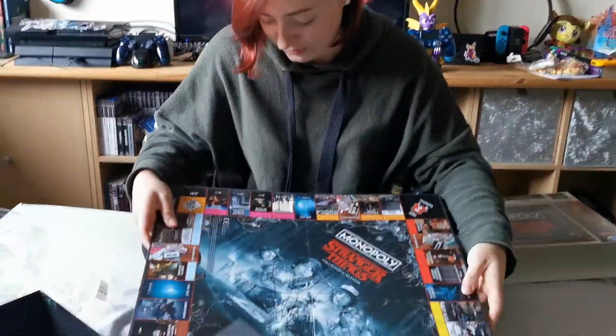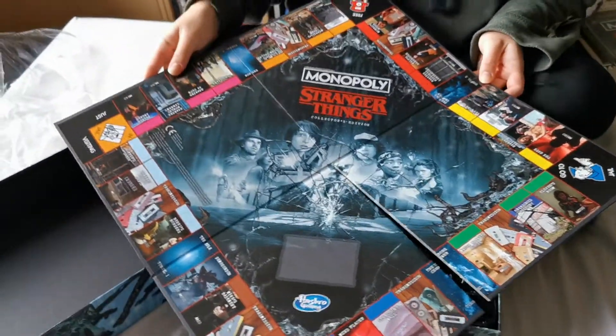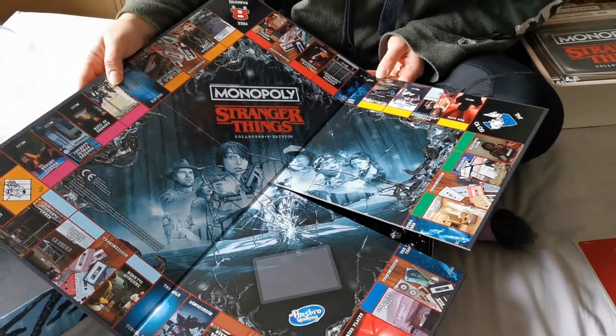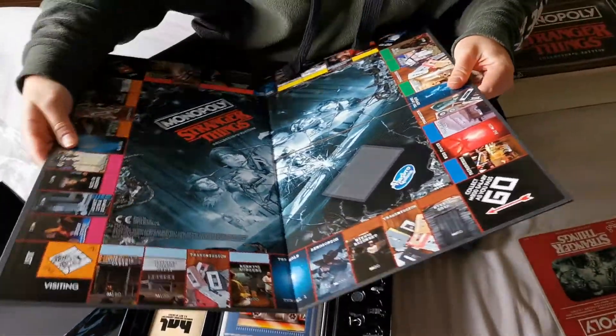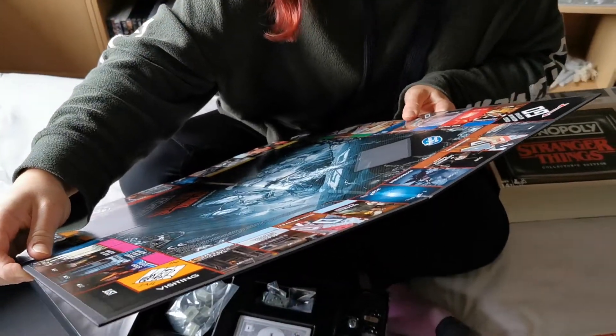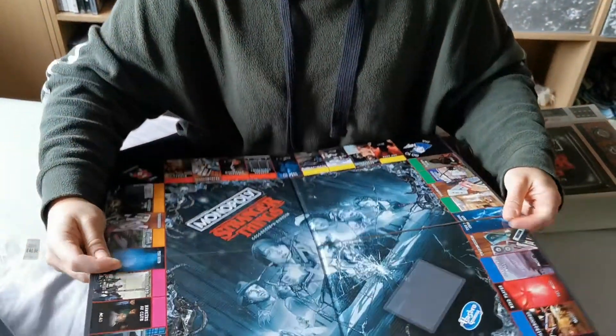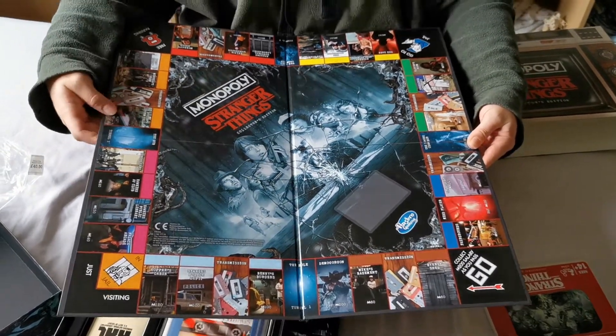So what have we got? We've got Maria's House, Cully Warehouse, Hawkins National Laboratory, Junkyard, The Pool, Mind Flayer, Pay 100, Fairground. We've got all the locations from Stranger Things in there. Very cool.